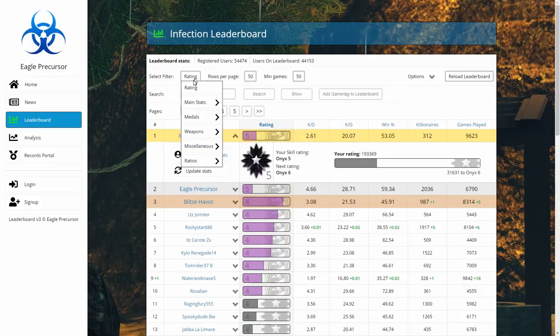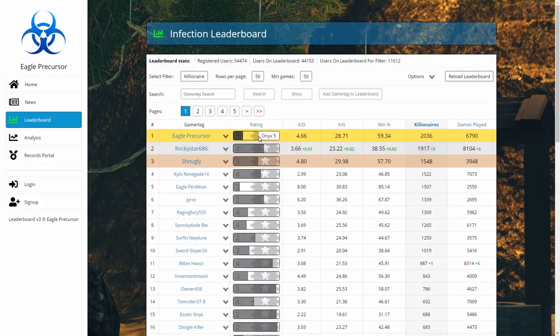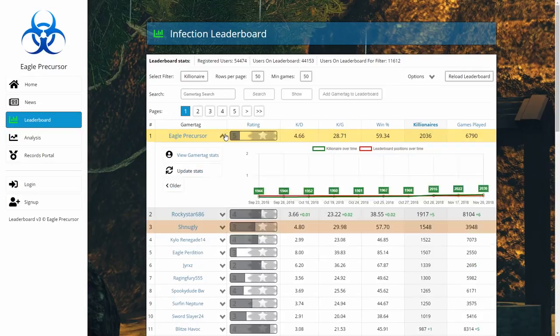Now let's check out the new filter select. It now separates things way better than before. If we want to go for a specific medal, say Killionare, we can choose Killionare, reload the leaderboard, and it will now order the leaderboard by Killionare.